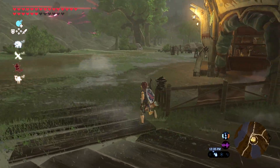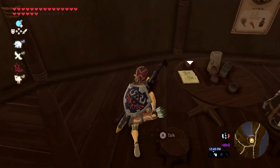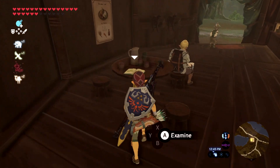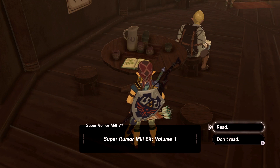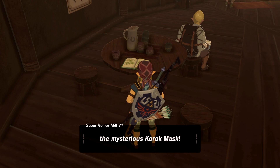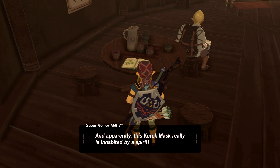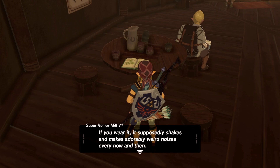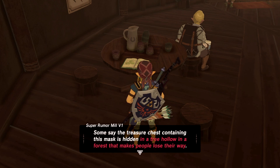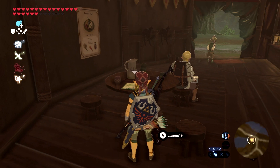I could heat up some stuff and recover some HP here. There's a beetle there for us, but this is what I'm really after — Super Rumor Mill X, Volume One. I probably should have done this one first, but that's fine. Tracy is back — the mysterious Korok Mask, which could have been helpful. The Korok Mask is inhabited by a spirit, interesting. It's in a tree hollow in a forest that makes people lose their way — oh, you know where that is!